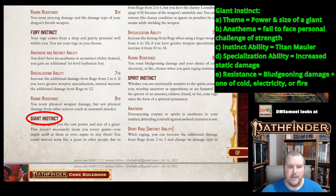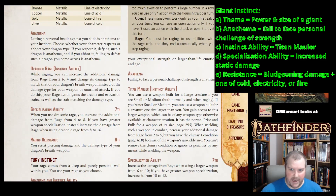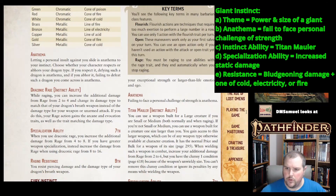Giant Instinct gives you the raw power and size of a giant — though that doesn't mean you revere giants, just like Dragon Instinct doesn't mean you revere dragons. Maybe you just seem like a giant, or have exceptional strength and are larger than life. Your anathema is failing to face a personal challenge of strength — so if anyone challenges you to an arm wrestling contest, you can't turn it down.